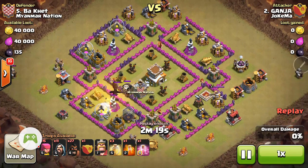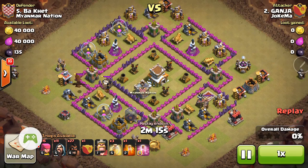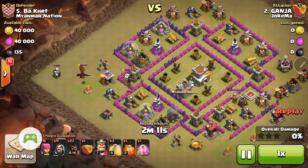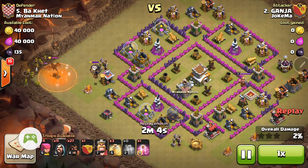Tip sends in, gets the Clan Castle troops coming out, and brings them over here. I think he drops a poison just to slow down their attack. Drops a bunch of archers. Takes that stuff out pretty easy, pretty quick.